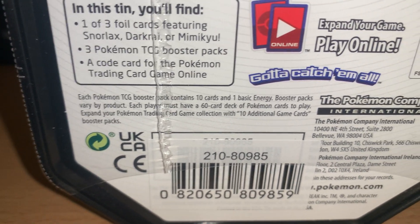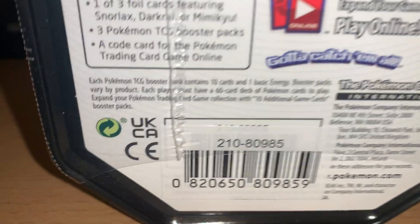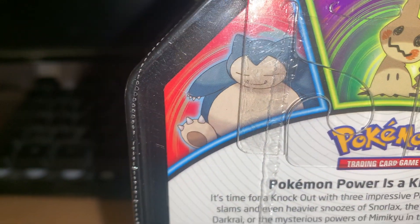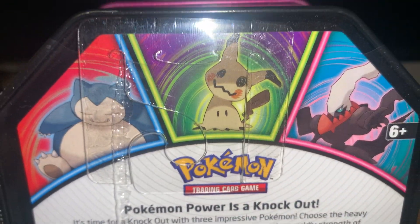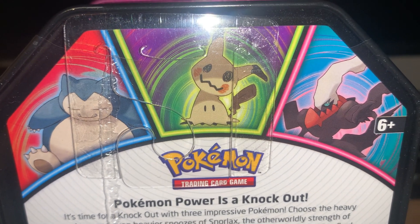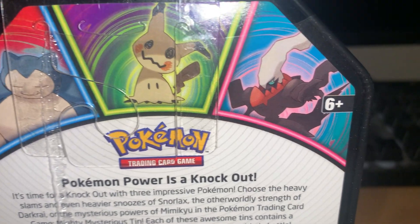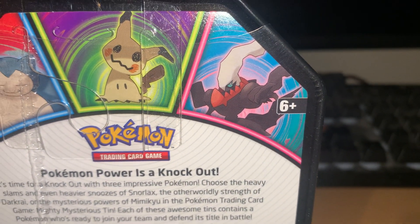So there we are — it does say UK there. It's a red style for Snorlax, Mimikyu is a purple mysterious sort of Halloweeny one, and Darkrai has a blue background.